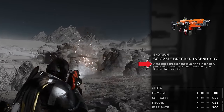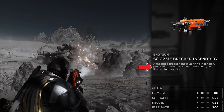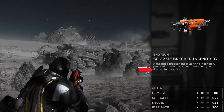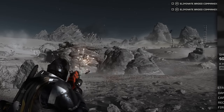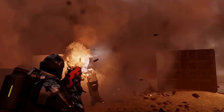According to the description, this weapon is a modified breaker shotgun firing incendiary projectiles. And because it generates heat during use, it's limited to burst fire only. However, despite this limitation, due to the high rate of fire, semi-automatic mode is really all you need. Just spam that fire button and all of your troubles will literally melt away.